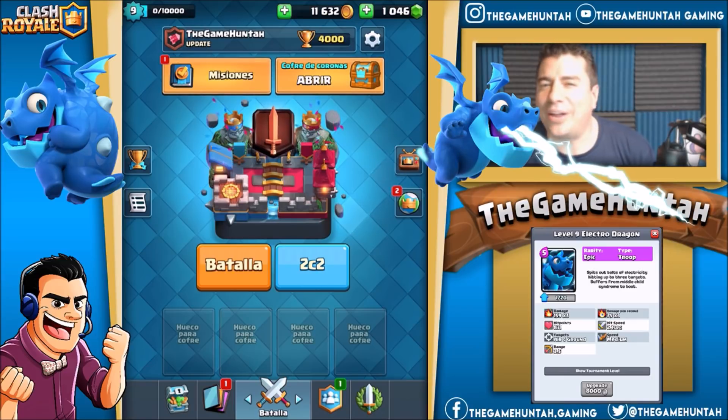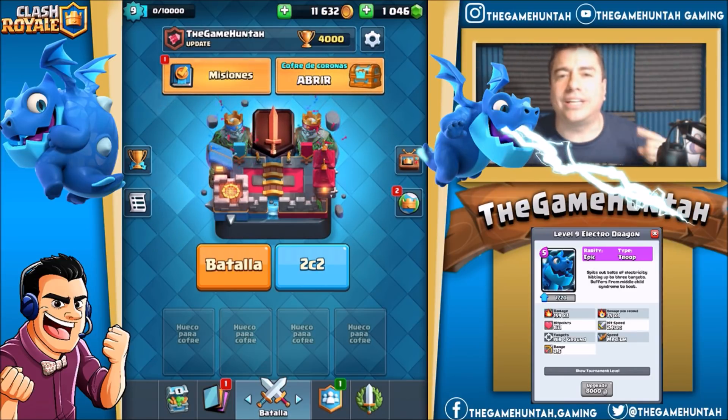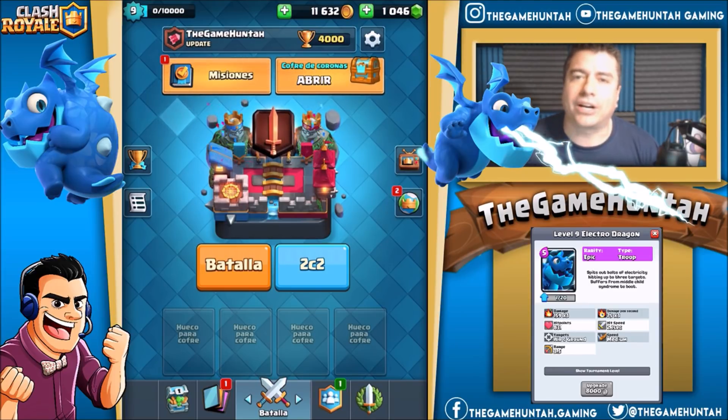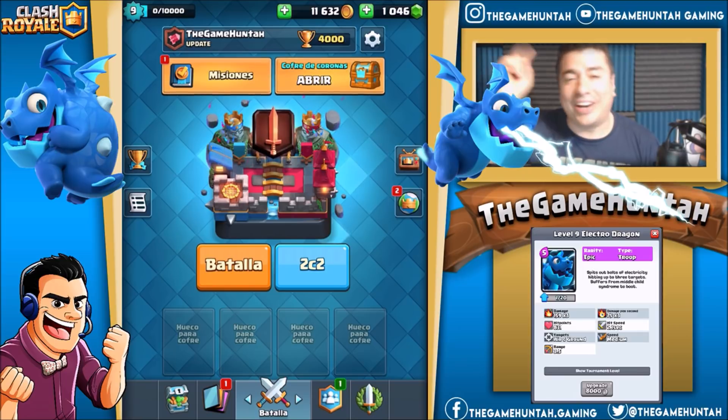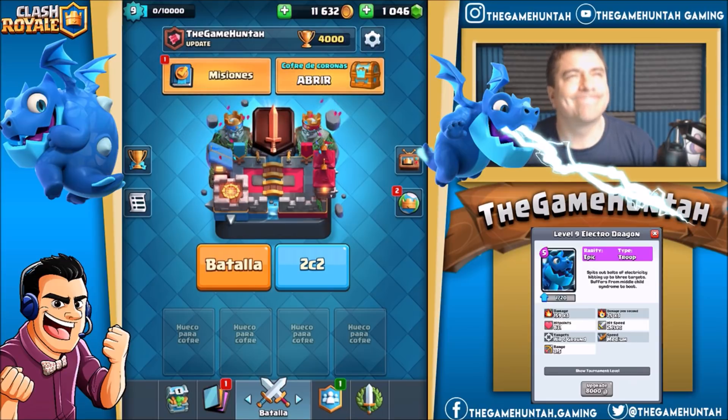Hey, what's up guys, this is the Game Hunter — another episode of Clash Royale. Today I have the Electro Dragon, the new epic card coming to the game. It costs five elixir and it's gonna attack ground and air units, hitting three targets at the same time. That sounds OP — and it is OP.